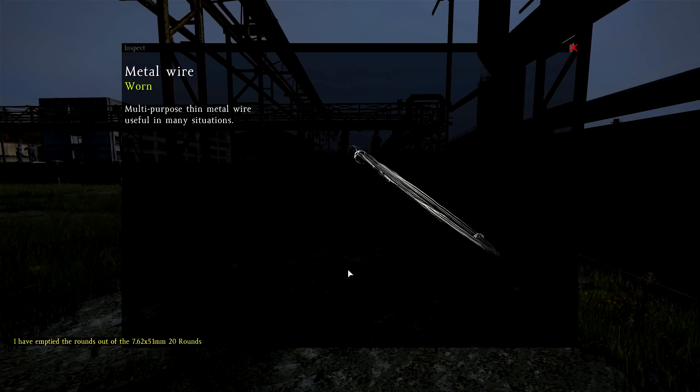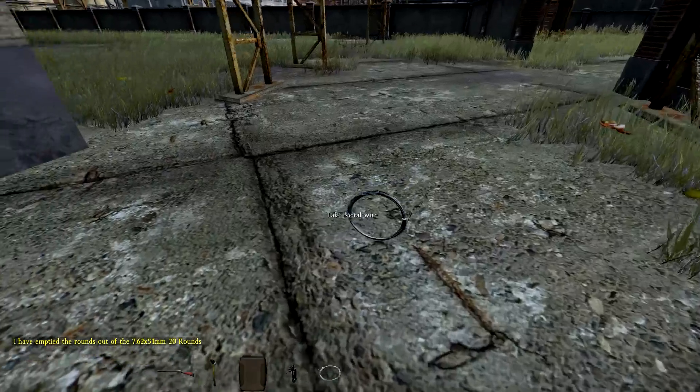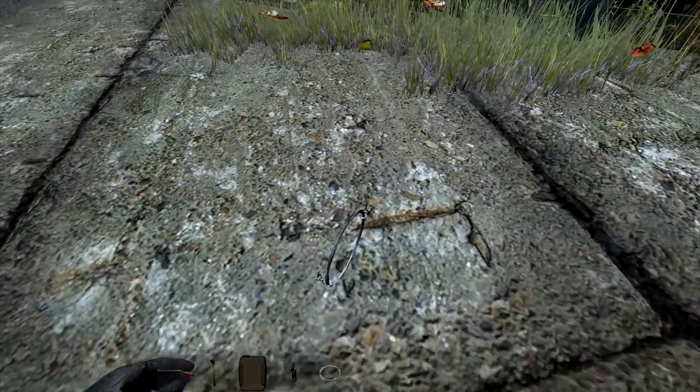Metal wire is used to make the rabbit snare traps or the small snare traps. Before, it was the rope, and this metal wire has replaced the rope in that creation.